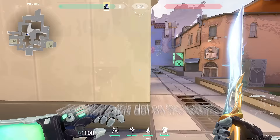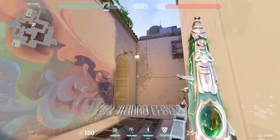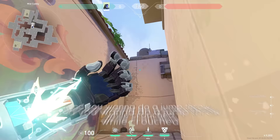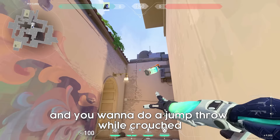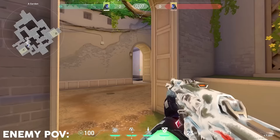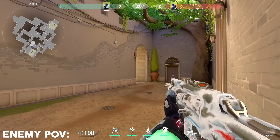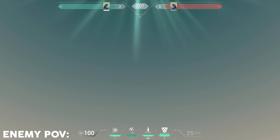The next flash is a bit harder but it's pretty cool. See where this dot on the wall is — go over the edge of that, you want to crouch. See where these brown spots are? Aim in the middle between this and this line right here, and do a jump throw while crouched. The flash will bank off of this, pop in the sky right here, and it will blind anyone holding this angle right here — and also anyone here will also be blinded.